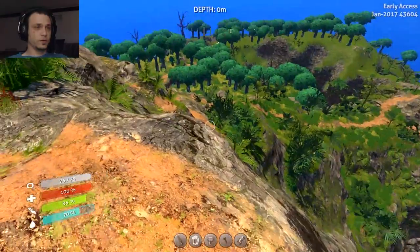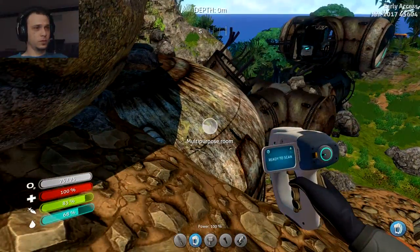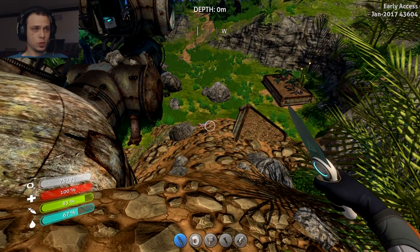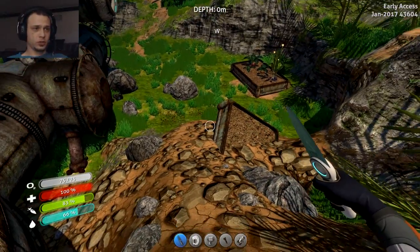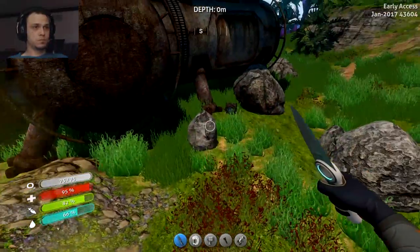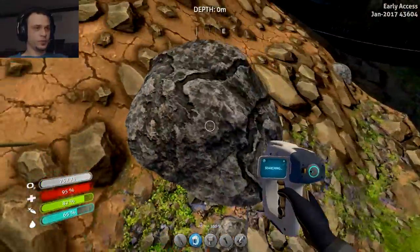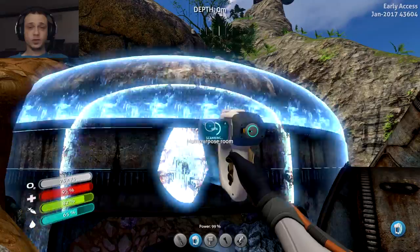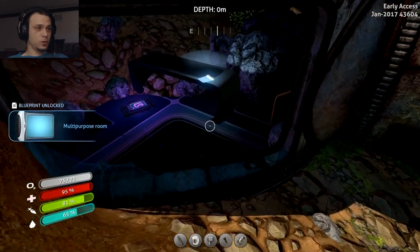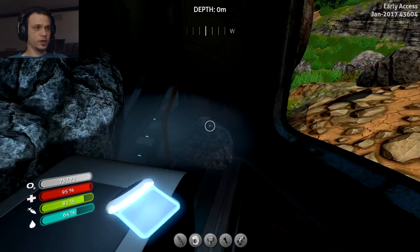Oh, there's a third one down there. Multipurpose room - I don't know what I'm scanning, it sounds important. Another purple artifact - that's going to be useful, I'm sure.